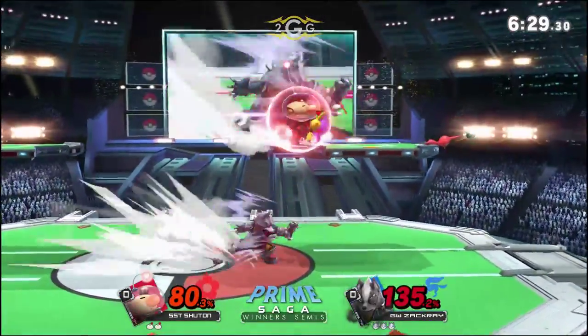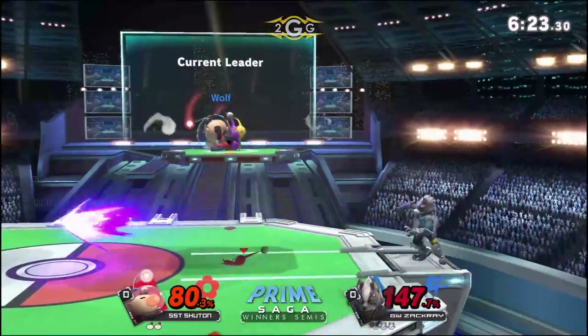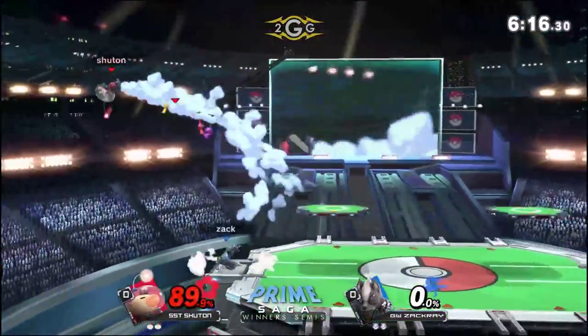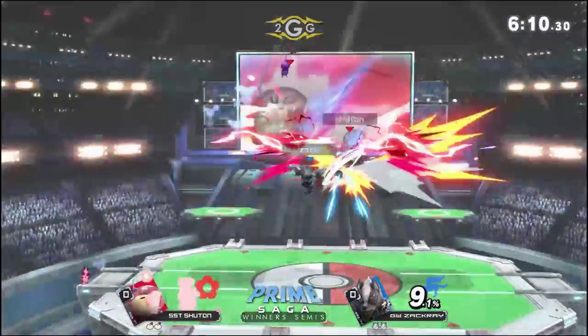Nice high Wolf Flash. If he went to the ledge you'd want to cover that with a forward smash. He faces back and uses the laser to protect himself as well. That's what I'm seeing a lot of Wolves do more often now — rather than spamming the neutral, they'll use it to either defend themselves while coming back to stage, or just to pressure when they have a better position. Usually not in neutral as much anymore.